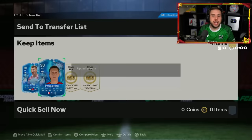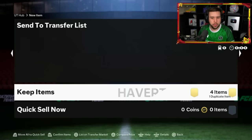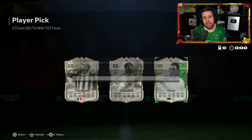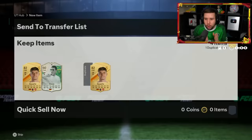Havertz is getting pushed down — he's looking for another individual. Havertz either side. Level 40 icon player pick first, then we'll open the SPC one. When we are seeing a Centurion Trezeguet, you know the player pick needs to be improved. It needs to be changed. That's an L as well. That is fodder.